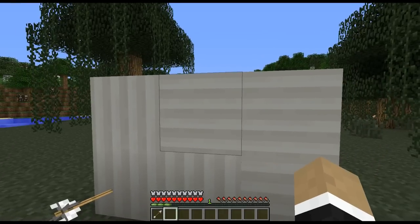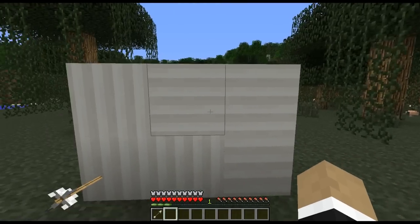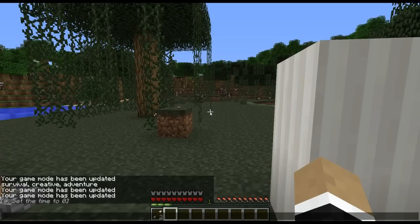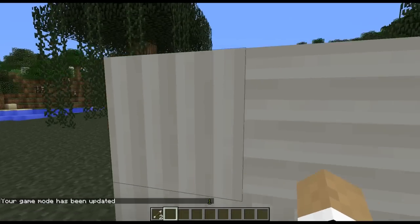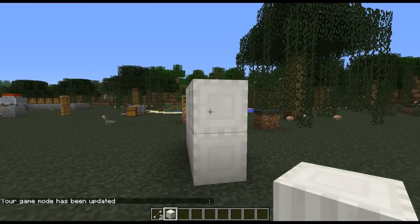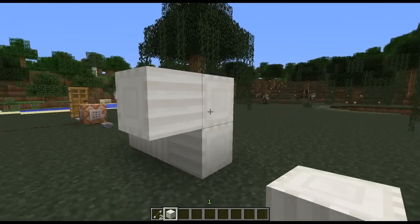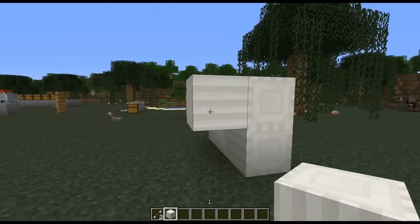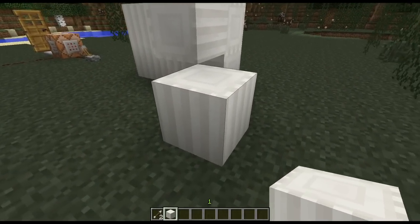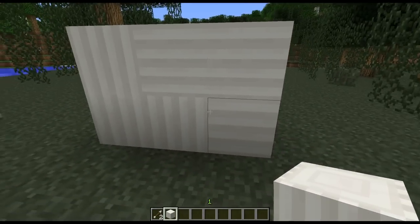Here we have the quartz pillar blocks, and as you may notice, we've got a few in a horizontal pattern. That's because you can actually do that now. These can actually be placed down similar to the way wood works — exactly the same way. So if we put it down on a vertical surface, it's gonna have the pattern sticking out horizontally. Similarly, if we place it down horizontally, it'll stack normally in pillar fashion with vertical lines. That's a new thing with the quartz pillars.